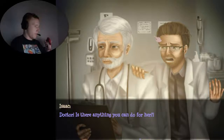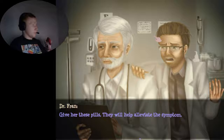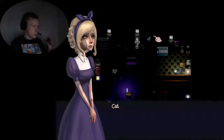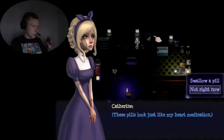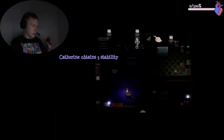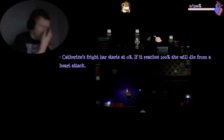Doctor, is there anything you can do for her? Please be calm, Mr. Stockholms. So Catherine Stockholms — that's all we have. Give her the pills, they will help alleviate the symptoms. So if I go to 100% fright I die — that's basically the concept. These pills would be very useful to have.